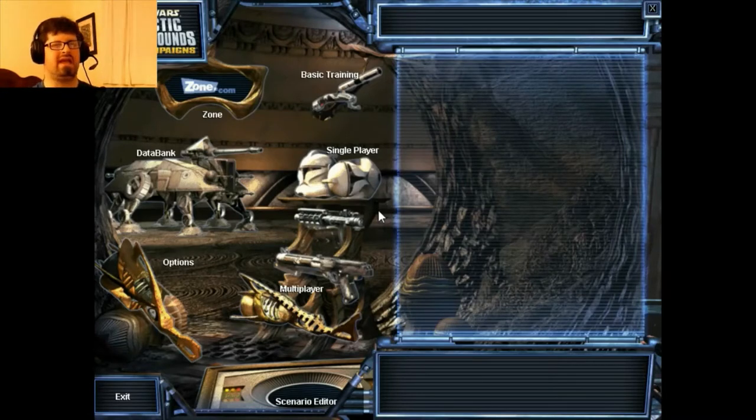This game originally came out at some point after Episode 1 was released. I should back up and say it's a real-time strategy game, and it had six factions: the Gungans, the Naboo, the Trade Federation, the Rebel Alliance, the Empire. You have six factions.